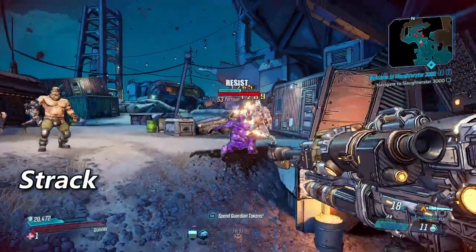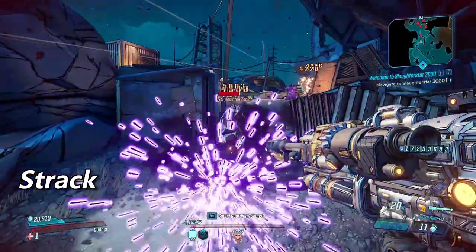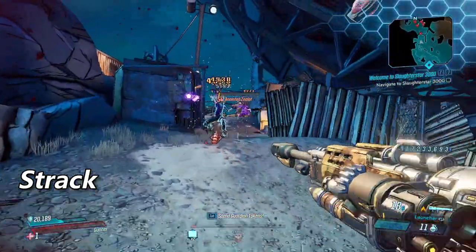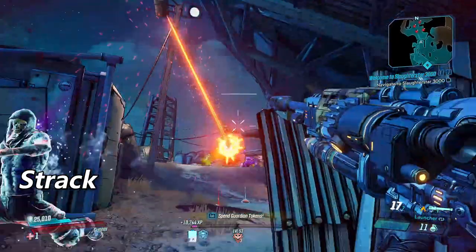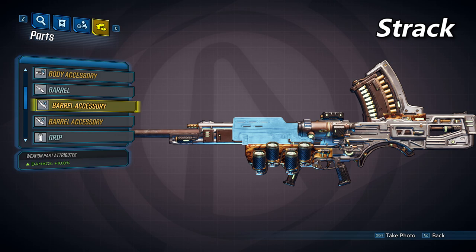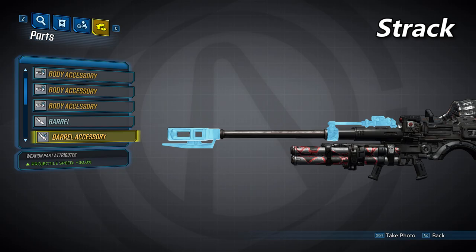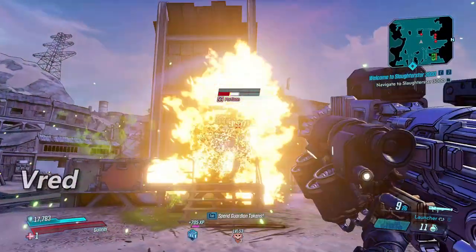Next we have the Strack barrel. This one will have the second highest fire rate of the non-alien barrels and will have the same base damage as the Gruppa, but the accessories that the Strack can spawn with gives it the highest potential damage. For having the Strack barrel, your splash damage radius will be set to 143. It has three accessories that it can spawn with: the first will increase your damage by 10%, the second will do the exact same thing, and the third will increase your projectile speed by 30%.